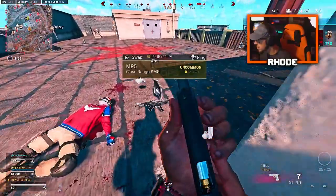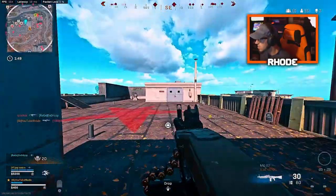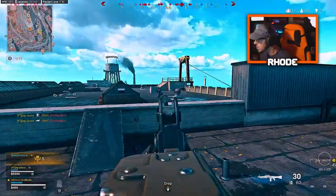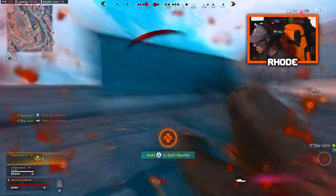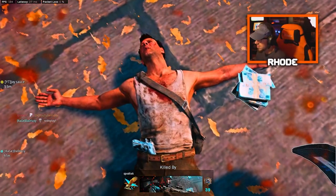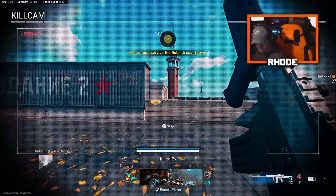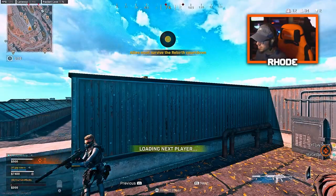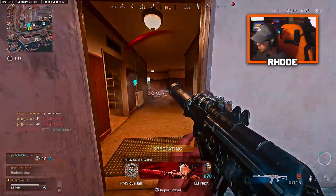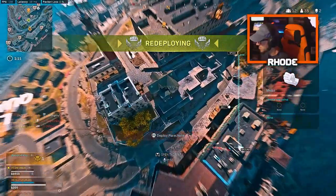Gameplay begins — oh my god. That kid. He was pushing up on you. He got me bro — that guy's legit. I don't think he was that good, he had a heartbeat sensor, he just had a Krig. He's up in the corner just vibing. Kill — enemy soldier incoming. I'm dropping lower, who's there?